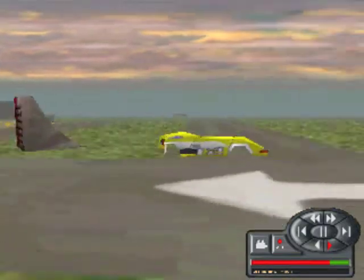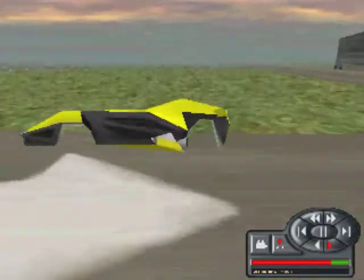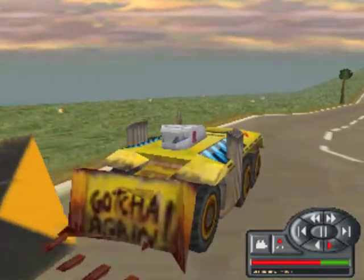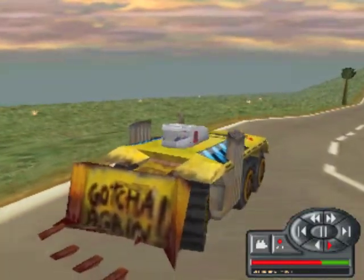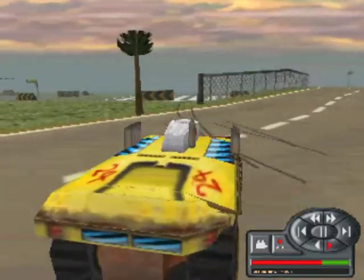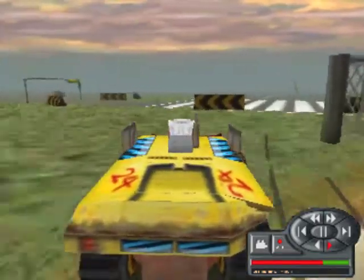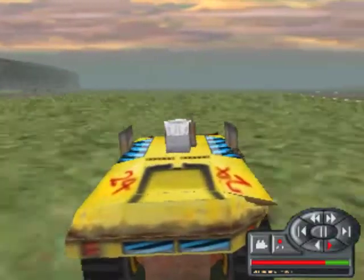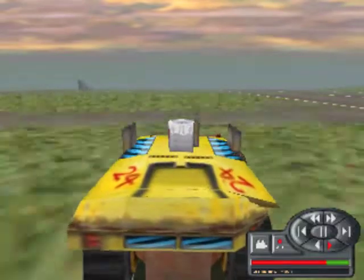Here we see Screwy Louie just drove by in ghost mode — that's like the low-resource-intensive mode. I was looking at that in instant replay, and I thought to myself: wouldn't it be cool if I went over to that spot where he left those fenders behind and they were still there and I actually ran into them?